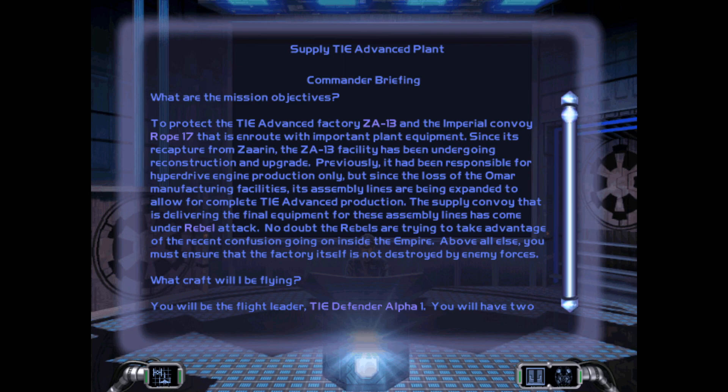Since its recapture from Zarin, the ZA13 facility has been undergoing reconstruction and upgrade. Previously it had been responsible for hyperdrive engine production only, but since the loss of the Omar Manufacturing Facilities, its assembly lines are being expanded to allow for complete TIE Advanced production. The supply convoy delivering the final equipment for these assembly lines has come under rebel attack. No doubt the rebels are trying to take advantage of the recent confusion going on inside the Empire. Above all else, you must ensure that the factory itself is not destroyed by enemy forces.